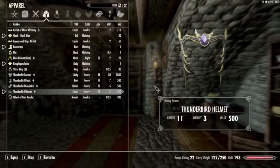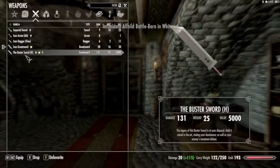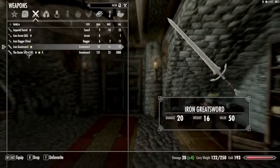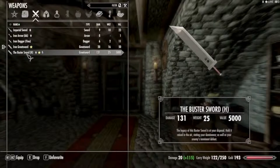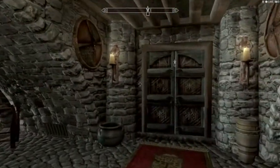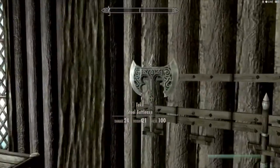Another mod I downloaded from the Steam Workshop is the Buster Sword mod. As you can clearly see, it's so much stronger than this iron greatsword — it's got an extra 111 damage on it, so I'm not going to be using that until I have something just as strong. I may not even get to use it at all. Another two-handed sword mod I downloaded is Chrysomere — you get that by going over to Solitude.